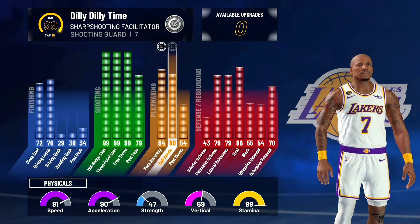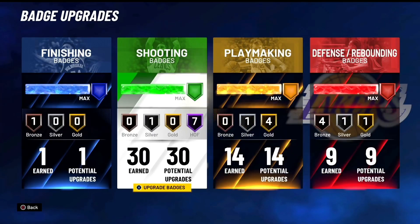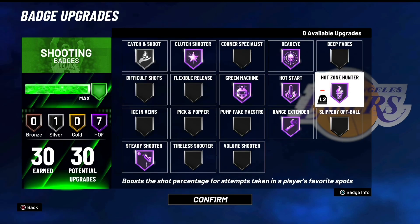We have long arms, pro dribble moves, really good defense. The build's fire - 91 speed. These are the badges I'm riding with. For shooting badges: Steady Shooter, Dead Eye, Hall of Fame Green Machine. I was just trying to do some crazy stuff, y'all will see how it goes.